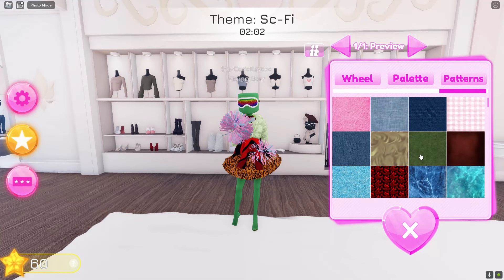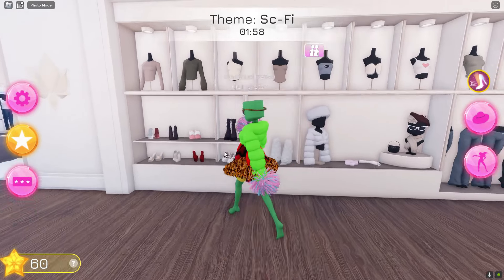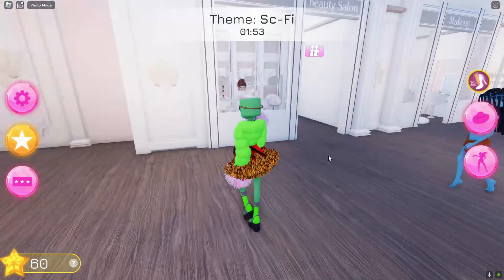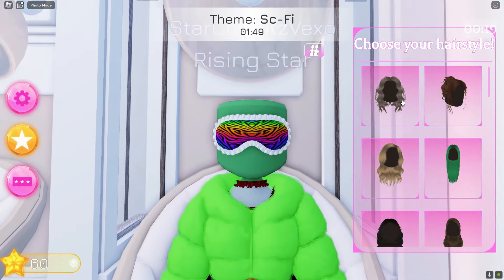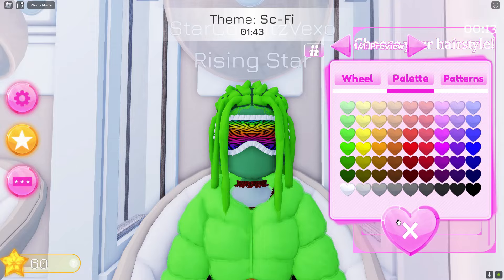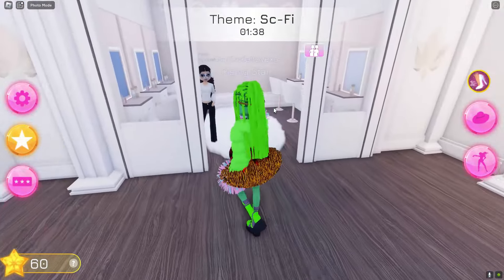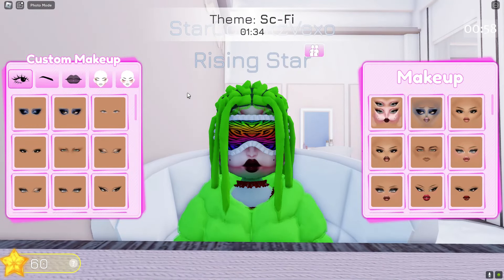This is so ugly, I'm sorry you guys have to see this. Let's put on some boots — let's make them green as well. Let's have some green hair, you can't go wrong with some green hair. Let's choose some hair — we look so cool right now. Let's make an alien face as well. Yeah, there we go.